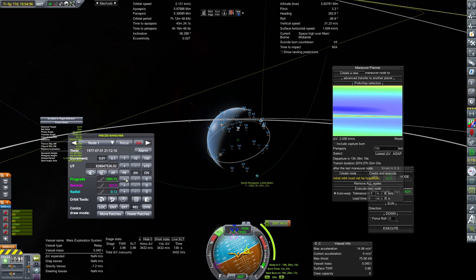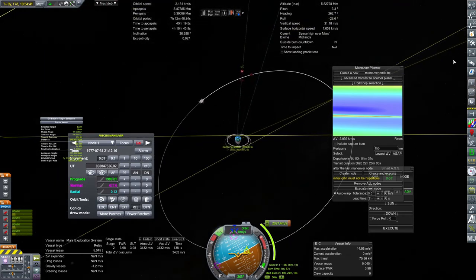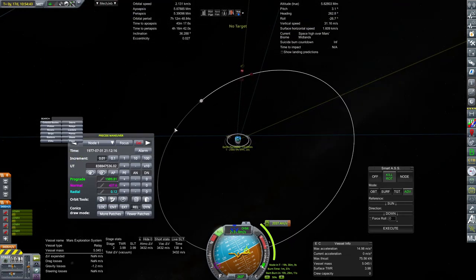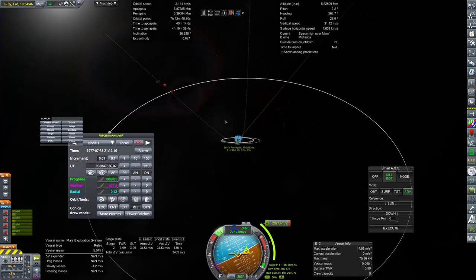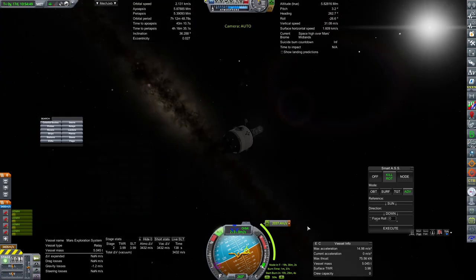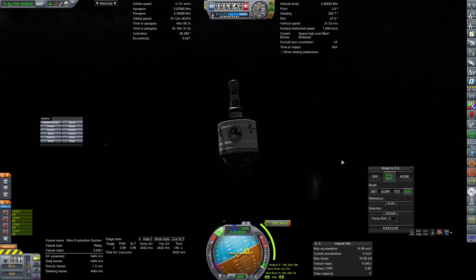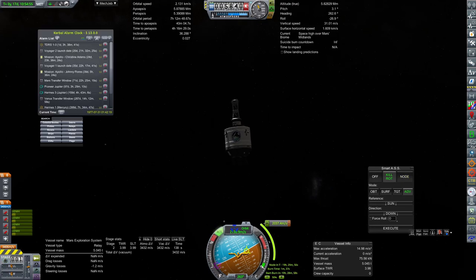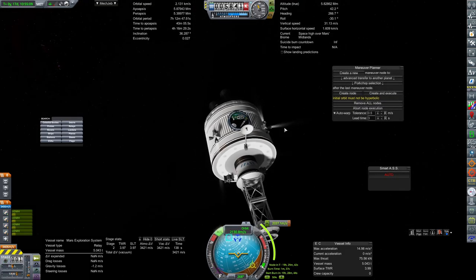That should get us to where we want to be. I don't want to tweak this too much. I had to re-up this node because it kind of fell apart, but this is what we're looking for right now. It's only going to cost us a little bit more than 2,000 meters per second, which is great. The node is in about 19 hours.